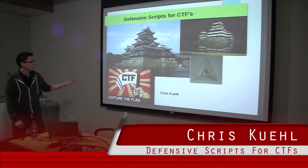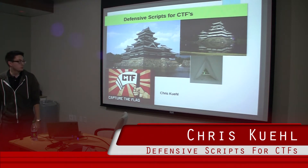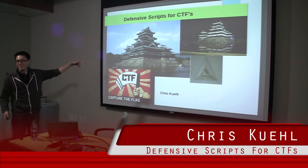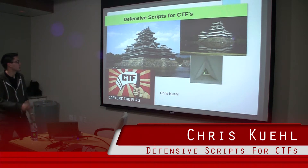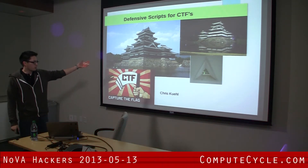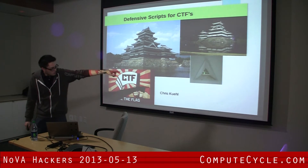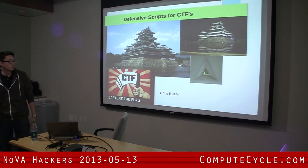The picture here is pretty much me saying here's defense in depth. Anyone know what this is? It's the Emperor's Palace in Tokyo. It's defense in depth - they've got a moat, side walls you can't get up, and that's an actual hole where people shoot arrows from. It's pretty deadly.